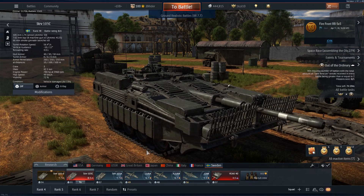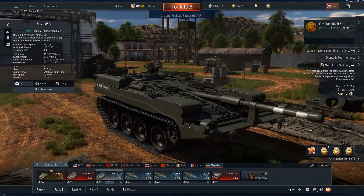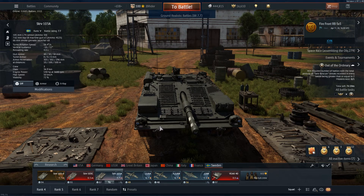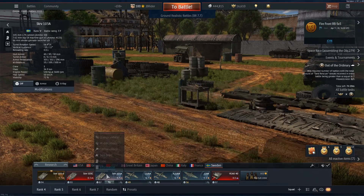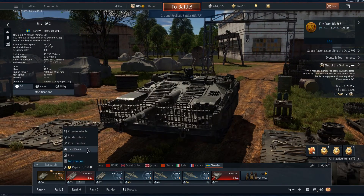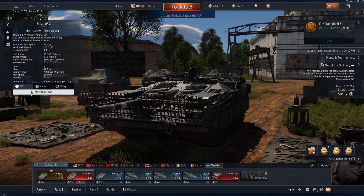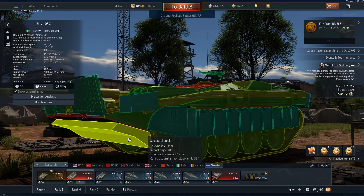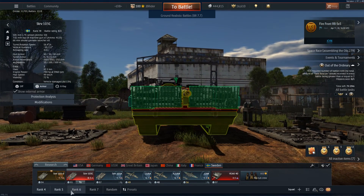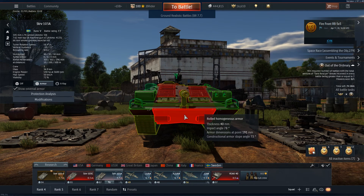With the other Strvs — the 103C and 103A — when you get them stock they are horrible. Compared to the premium, the premium has everything unlocked, so it's much better than the stock versions when you first get them. Once fully upgraded they feel pretty much the same. The 103A gets APFSDS which is very nice, and it also gets a plow on the lower plate which hides the weak spot cheeks I mentioned — very useful since that's where enemies usually shoot to disable or kill you.